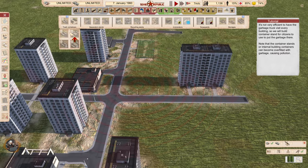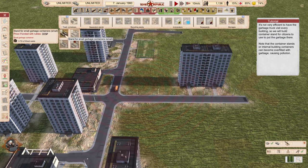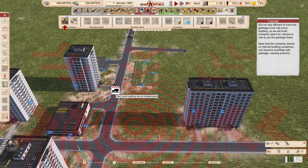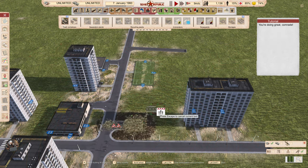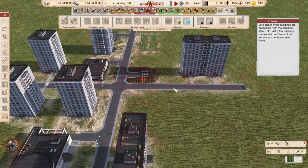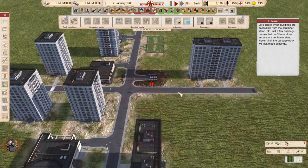That makes sense — it's an area for people to throw their waste. We have stand for small garbage containers in small and large variants. Just a few buildings remain that don't have close access to a container stand, but never mind — the garbage truck will visit those buildings. We can also view garbage containers in range.